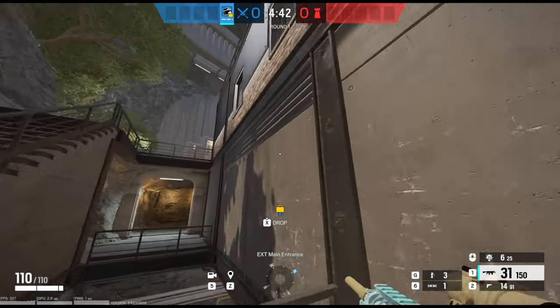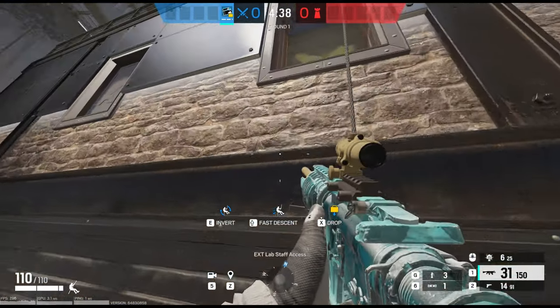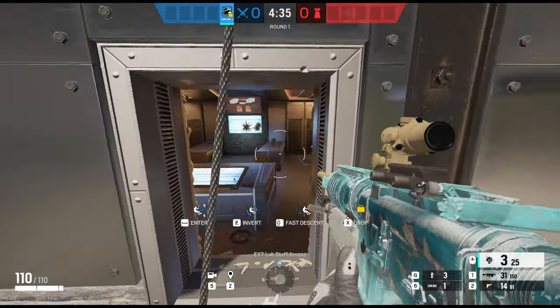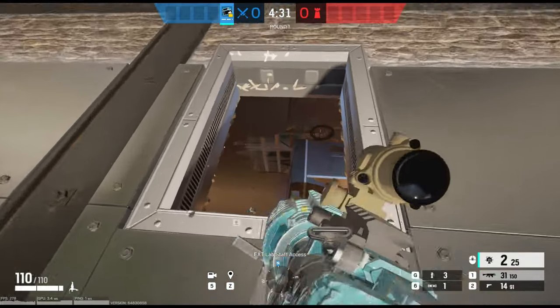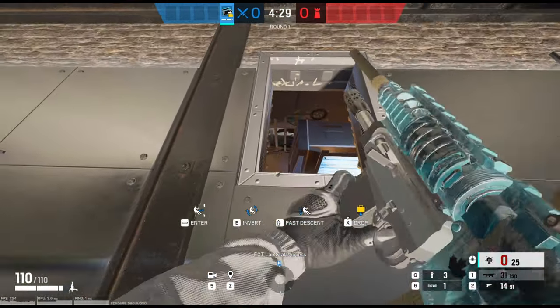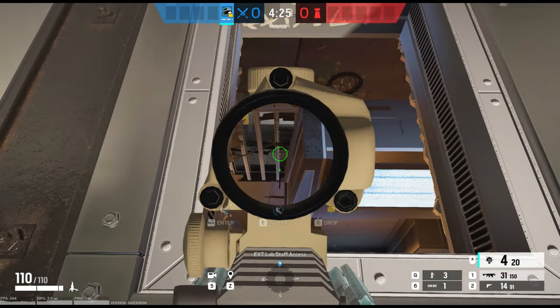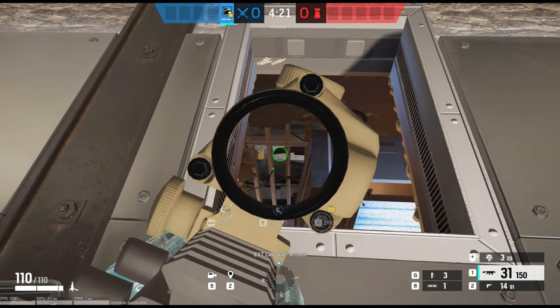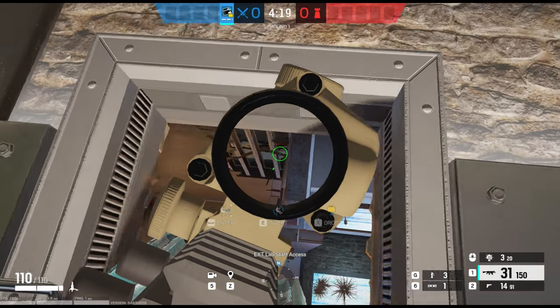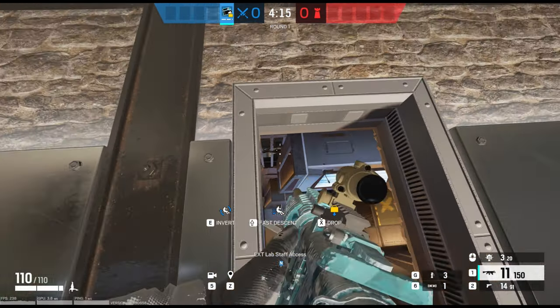Moving on to the next trick — I have an angle here for you on the main entrance side of the building. You just need to repel up the wall in front of the window, and once you've breached the window you can use Buck or a Ram device to open up the floor right next to the little counter. You'll be able to see down into the weapons maintenance site and watch the door in between the two bomb sites. It's a really strong angle to watch for any defenders rotating between bomb sites, and you can hold that angle and get some easy picks.